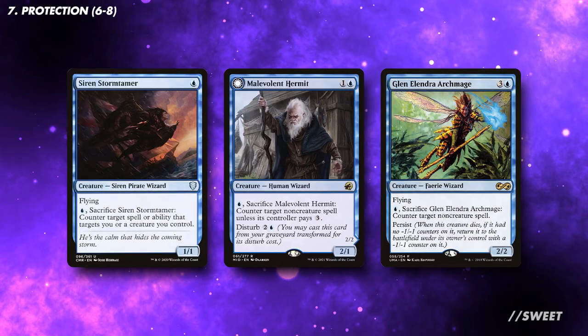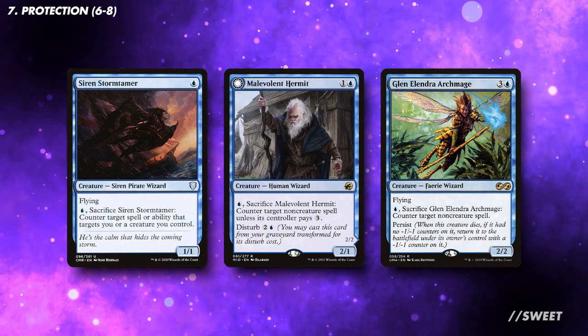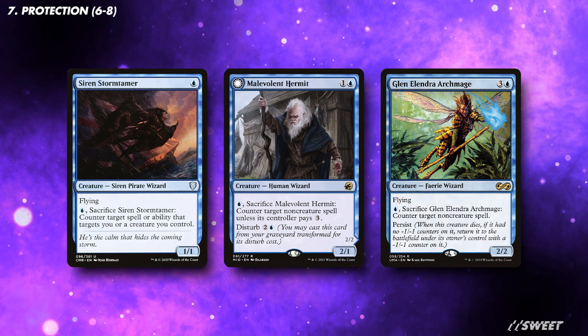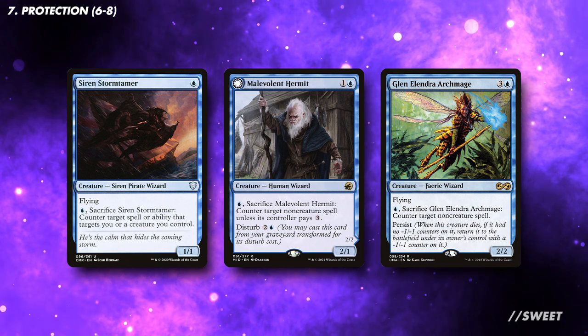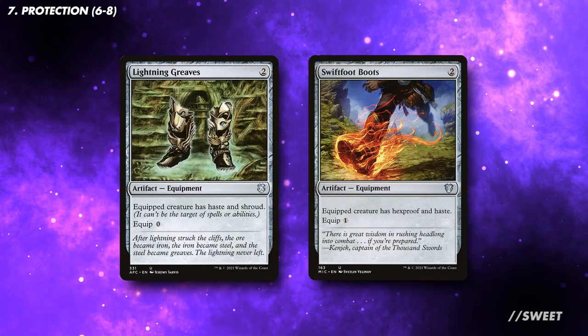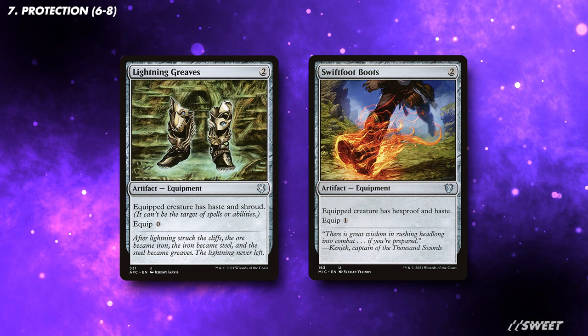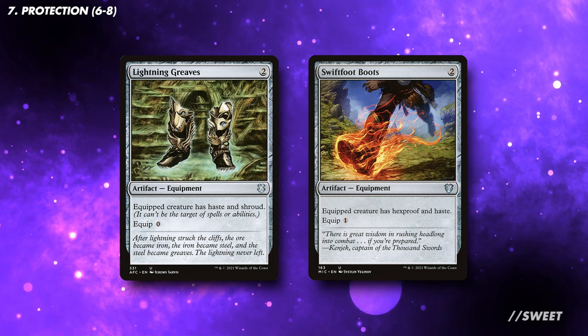To help with the creature side, we can also run some creatures that protect Jacob. Generally speaking, I wouldn't want to drop our commander early, as it means there is so much more time for it to die. But if you find yourself stuck and need the looting effect early, these will do a great job at helping it stick around. In a similar vein, we also have Lightning Greaves and Swiftfoot Boots. They also have the added benefit of being able to give an Eldrazi haste as a side effect, which is not a bad thing.